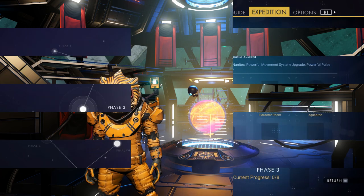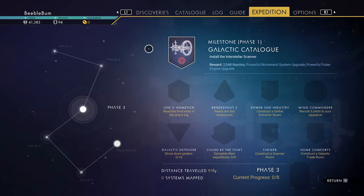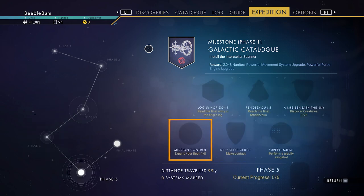If you look at your expedition, you will have to complete the fleet expeditions — we have to do 8 of them. This is done by sending them out, and of course we also have the milestone where we have to expand our fleet. We need to purchase 7 more frigates, which we can do later on as well.